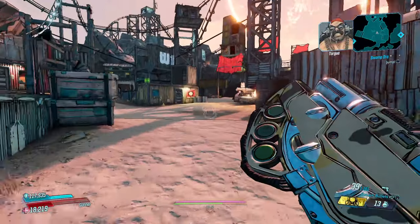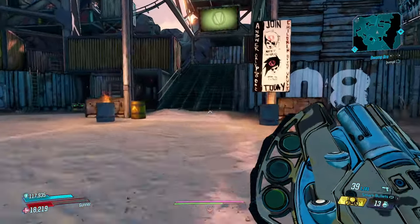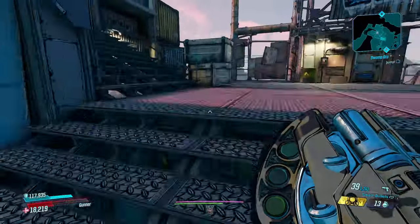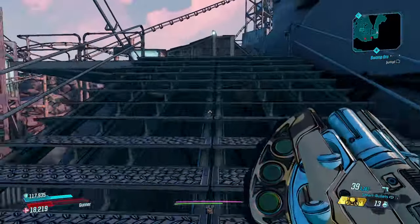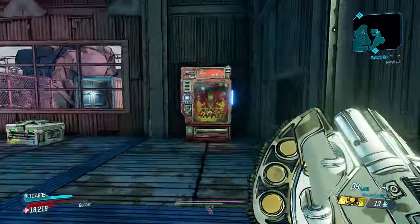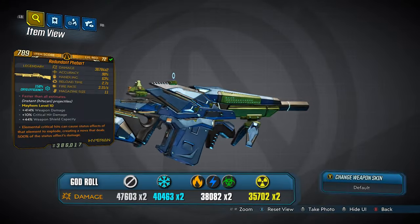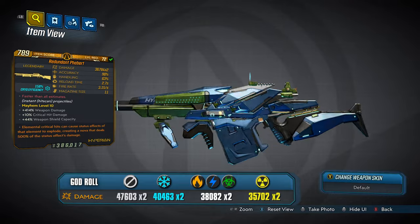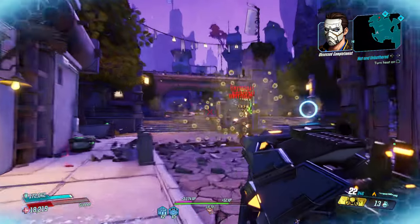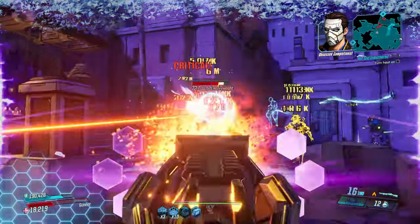First up we have the Furbit Hyperion Shotgun, which can come in any variant. Although it isn't that powerful, it has almost instant projectile speed, meaning as fast as you can hit the trigger the enemies will feel it, and this has some serious advantages in combat.